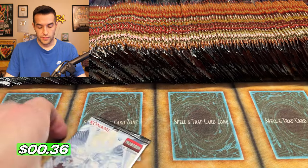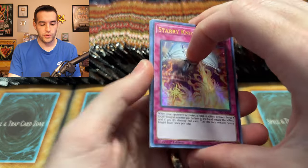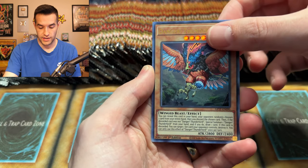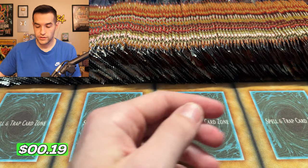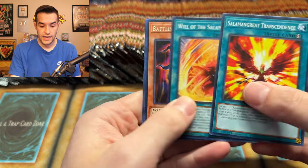We have Volcanic Inferno. I'm going to do Ghost from the Past 1 here. Let's see if we can pull something crazy like a Dark Magician. We did pull a Dark Magician one time — I think it was a different time though, more than one time actually. Danger. Laval of all Salamander. Nothing too crazy out of Ghost from the Past — it's fine. We have Number C105. This will be epic.